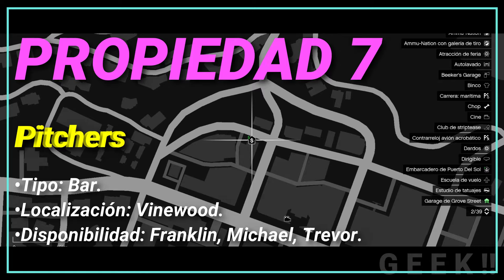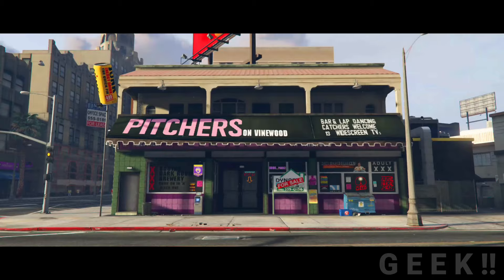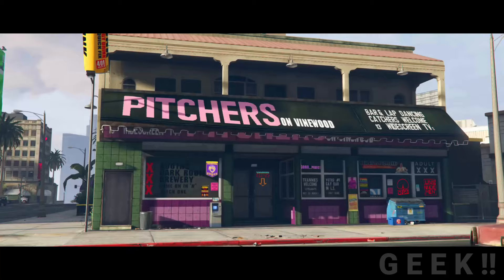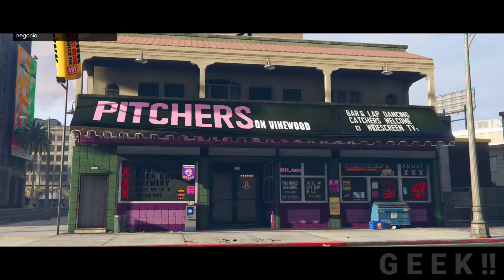Propiedad número 7: Pitchers, tipo bar, localización Vinewood, disponibilidad Franklin, Michael y Trevor. Pitchers es un bar gay ubicado sobre la calle Clinton Avenue. Es una de las propiedades que se pueden adquirir para cualquiera de los tres protagonistas, pagando 750 mil GTA dólares y generando 7.500 por semana. También se pueden realizar misiones como evitar un ataque de bandas o sacar a un famoso sin que los paparazzis lo acosen. Esto recuerda mucho a las misiones de Beverly Paparazzi y cómo Franklin se relaciona con ellas, por lo que se le asigna a él esta propiedad.